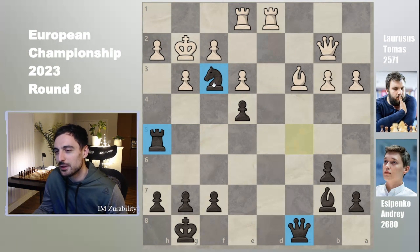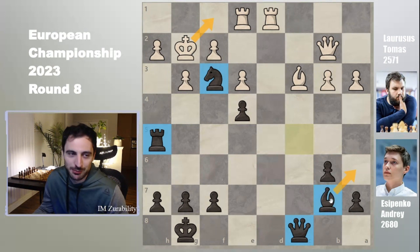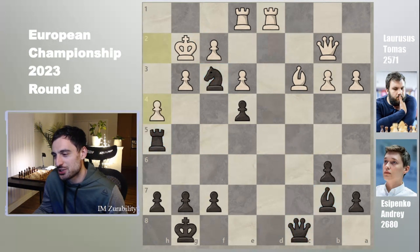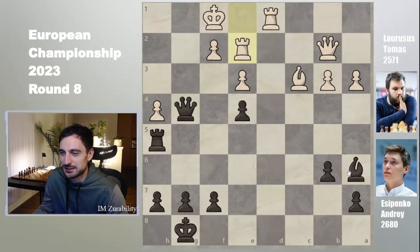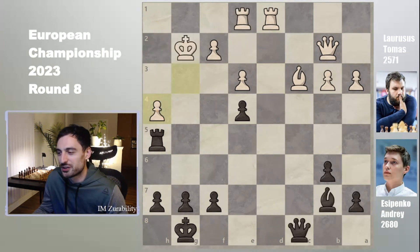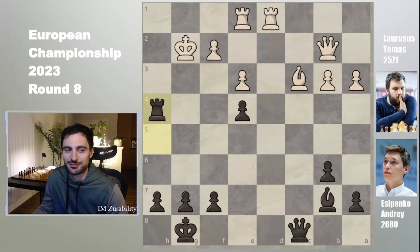Rook c3 would be a blunder, but Esipenko had a different idea — rook h5, swinging to the fifth rank. This is too much for the lone king to handle: three black pieces — rook, queen, and knight — two of them major pieces, all alone versus the king. The king is doomed. Also, the king cannot run to f1 because there will be bishop a6, so the bishop on b7 is doing its job as well. After rook h5, h4 was played, knight takes h4, g takes h4, and the calm and composed rook takes h4 — threatening queen g4 checkmate.